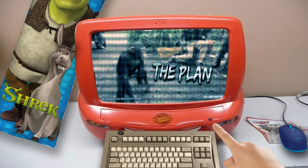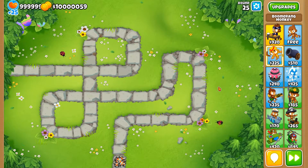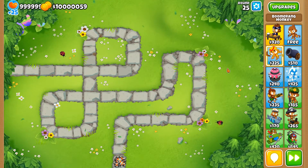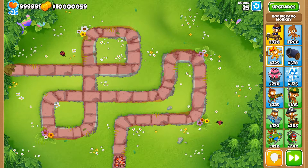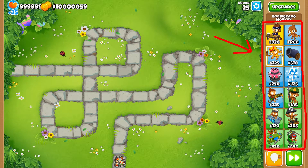The plan. This is the very first map in the game. Our objective is not to let the balloons reach the end of the map. Here is where the balloons travel through the map. We can defend ourselves with towers that pop the balloons.